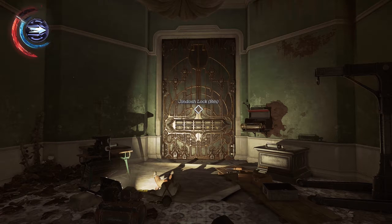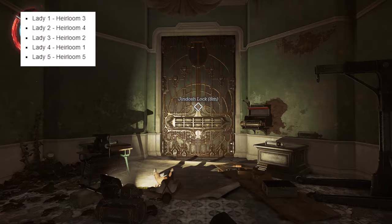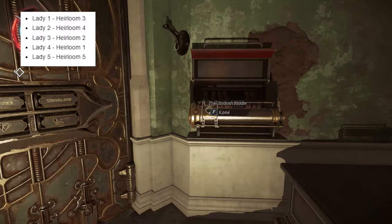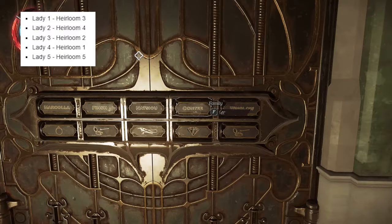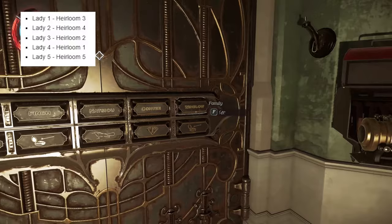I've put a combination code, which is really what you're looking for. The idea of the riddle is essentially to pair up the heirlooms — these bottom things — which are objects that belong to people. You need to pair that up with the correct person, or lady as I'm going to refer to them. The first thing you want to do is come up to the fourth one in from the left and tick that three times. Once you've ticked it three times, you'll get each name independently. The idea is to match each one — you don't want two Winslows, you don't want two Contis — you want them all individual like this.